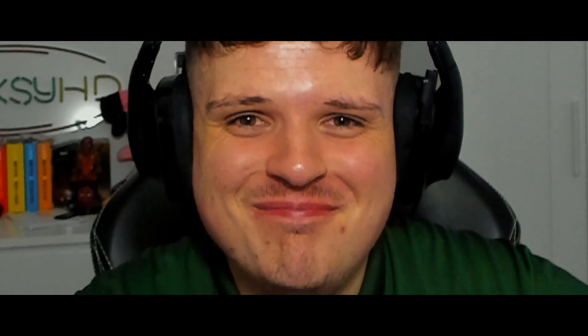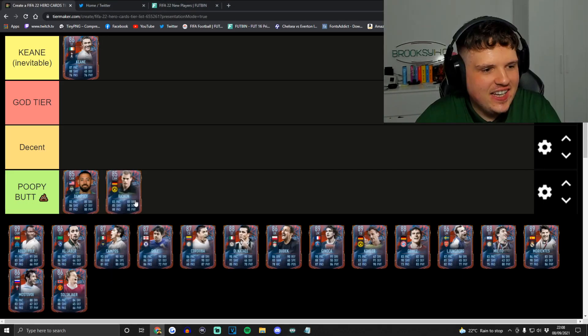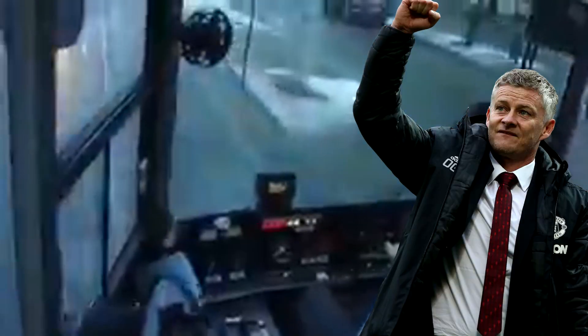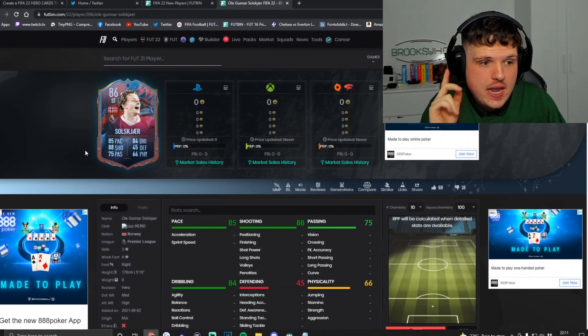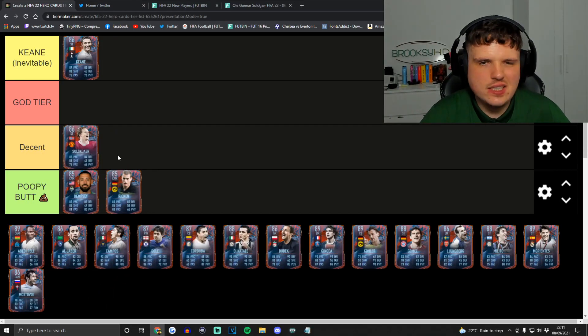Next 85-rated card is Alan Ricken — I keep wanting to call him Alan Rickman, like Snape. If you get him in your pre-order pack, you're not happy. He's pretty awful to be honest. He'll have good links — he's German, Bundesliga — but as a CAM, with 85 shooting and three-star skills, get in the bin. That said, comparing him to Solskjaer — same rating as Keane, but Keane's just better with four-star skills. Ricken goes into Decent.